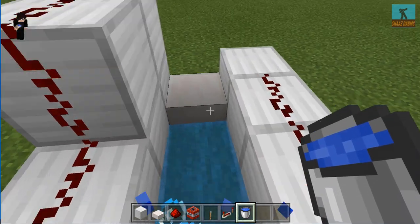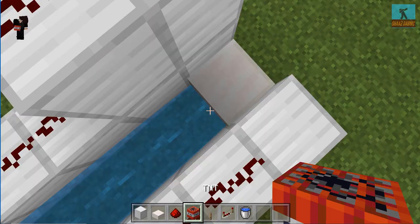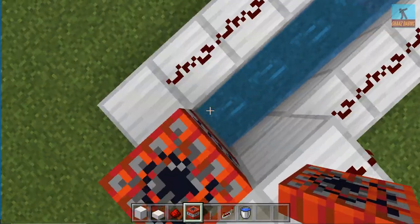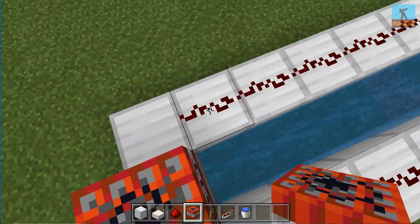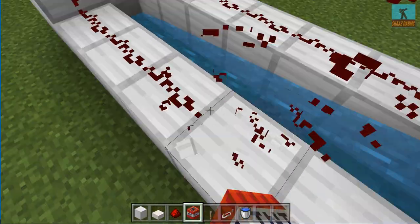Ok I place the water bucket and now it just spread everywhere. Now all there's left to do is just place TNT. Actually no — I forgot something. I need to place some repeaters.